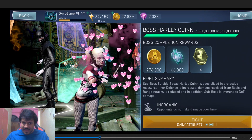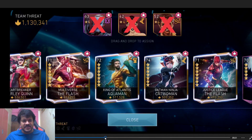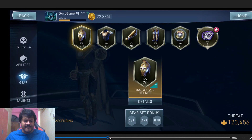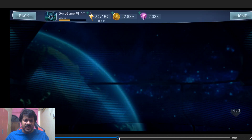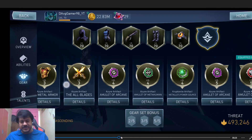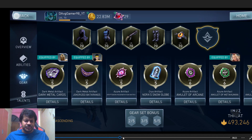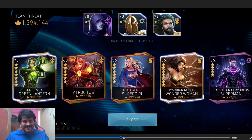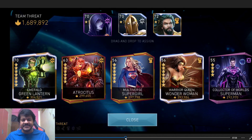I decided to face Atrocities with a bummer of a team — Raven with King of Atlantis Acumen — and with the wrong artifacts. The wrong artifacts being: Doctor Fate with a level 5 DMC, and Raven with bat ranks at level 5. I should have used the Sword of Sin because that would drain power, which would in turn help me maintain Atrocities at a manageable level and prevent him from spamming specials.